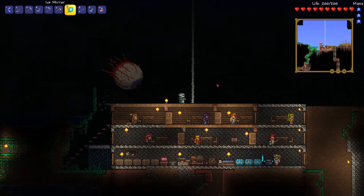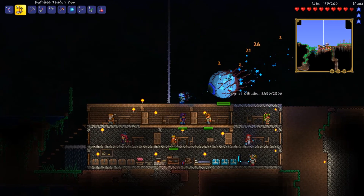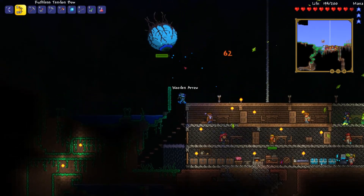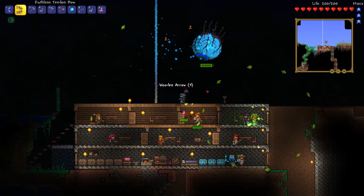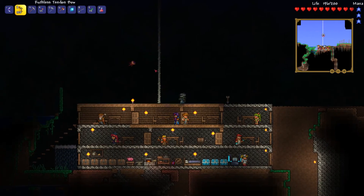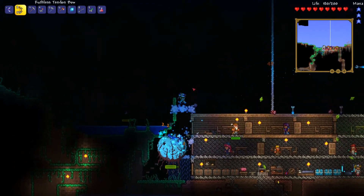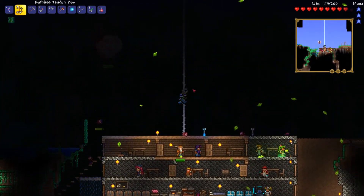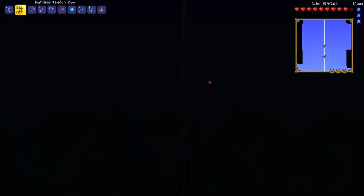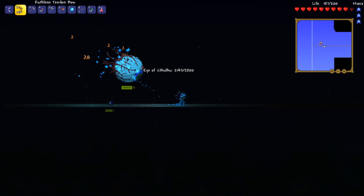I've used the Suspicious Looking Eye and it says 'Eye of Cthulhu has awoken' with a growl. In the first phase he tries to get on top of you and attack — it's not the best place to fight him down here, and in expert mode he also summons demon eyes. Let me try to go upwards and fight him on the sky bridge — yeah, okay, that's better.